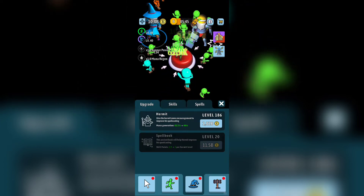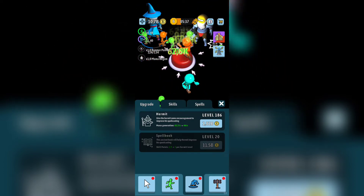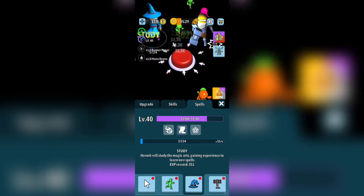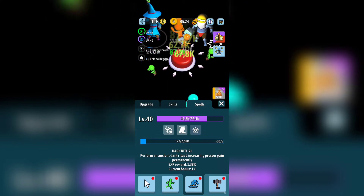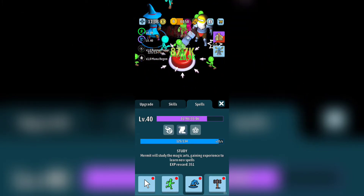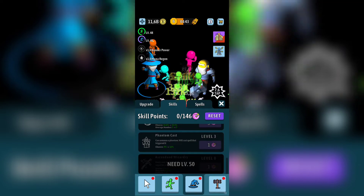The Hermit gives encouragement to improve his spell casting. Although he levels up his mana regeneration and spell book, down here in the spells section you have three spells: Meteor, Study, and Dark Ritual. I'm going for Study in order for him to get more experience — that's how I'll upgrade his skills. He has a lot of skills, with the last one unlocking at level 50.